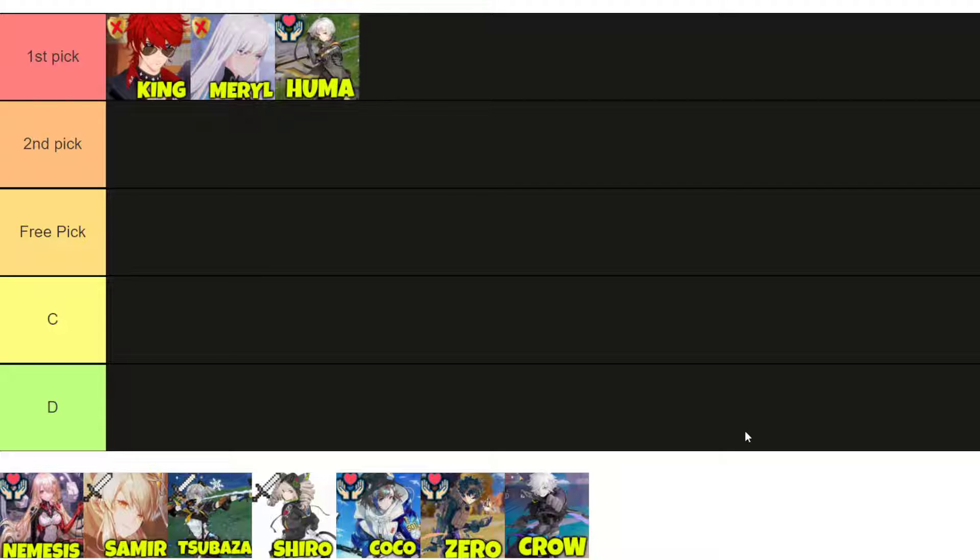Those are your three choices for the first pick — I recommend picking one of those units. You don't need to have a second one, you just want at least one. If you focus primarily on PVE, go ahead and pick King. If you focus primarily on PVP, pick Meryl. If you don't really care about being the best in either of those two and you just want to be a support tankier unit for your friends, then go with Huma.